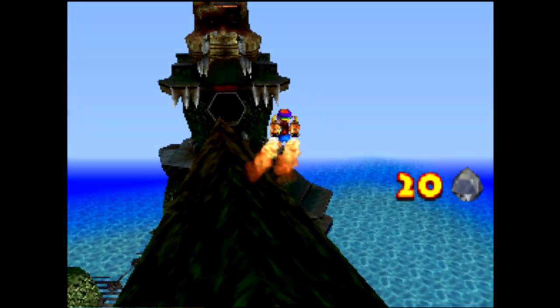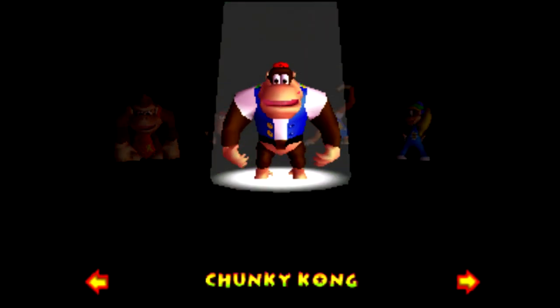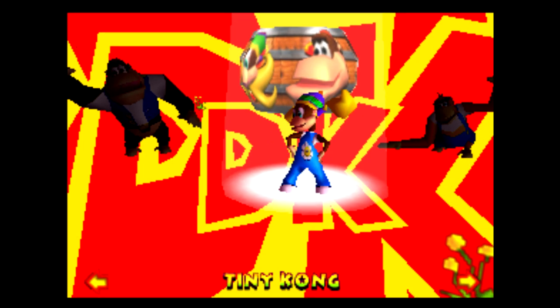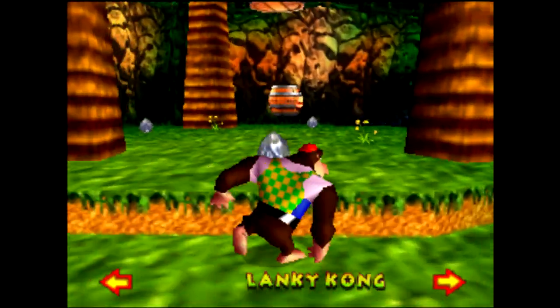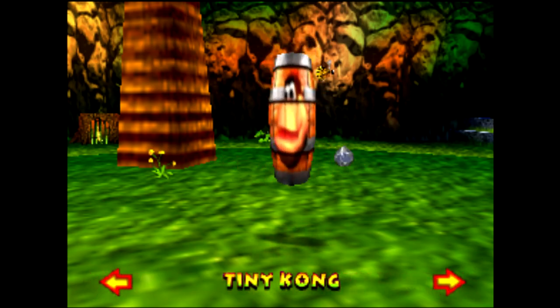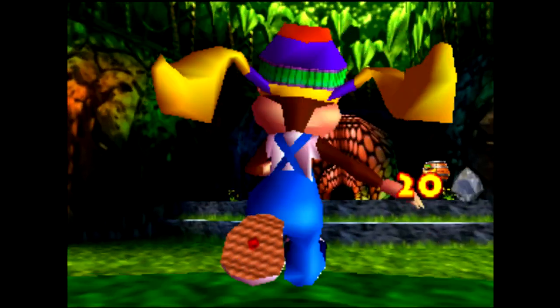Here are the other transformation barrels being abused with TBS. Some other barrels, such as Hunky Chunky, require an additional step of being in the range of the tag barrel as you transform in order to get the full effect. In Japes we can get TBS, jump into the Hunky Chunky barrel, and switch to Tiny, resulting in Hunky Tiny. It's quite satisfying to abuse this as other Kongs.